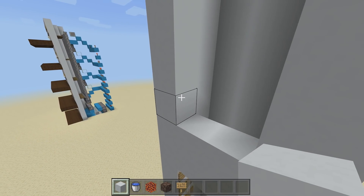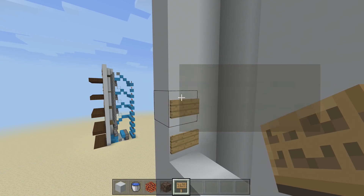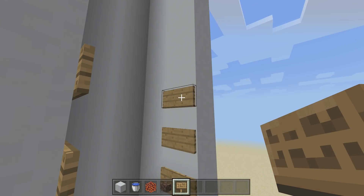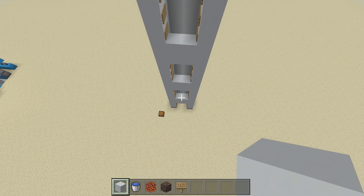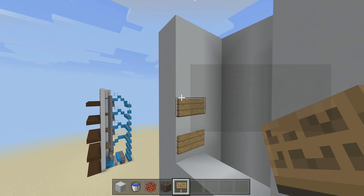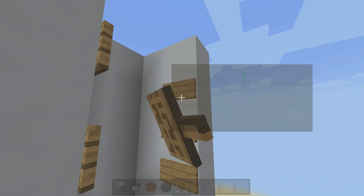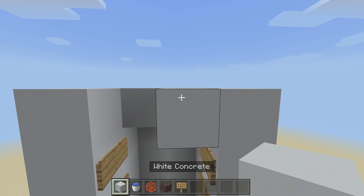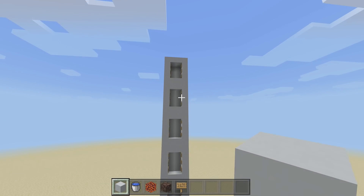Continue placing two blocks then three signs on each side for each floor. Later you can also add signs to show which floor you're on. Repeat until you have all five floors — you should be able to reach just before the top with your signs if you placed 24 blocks. Then put a little cap on top. That gives you floors one through five.